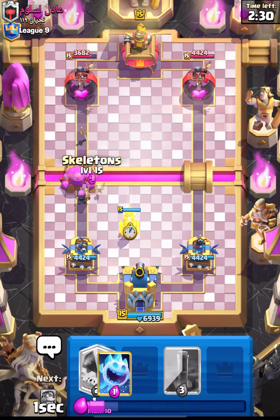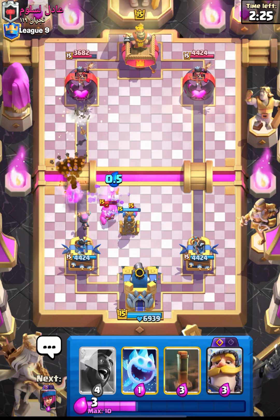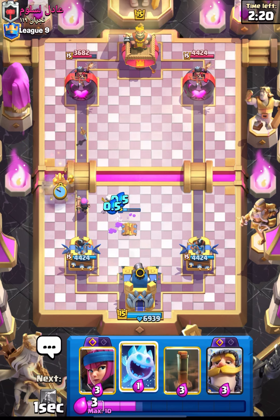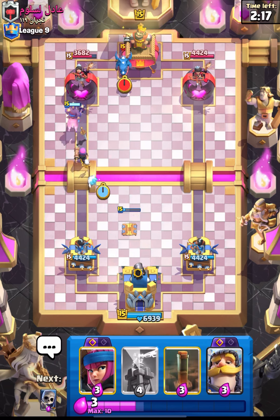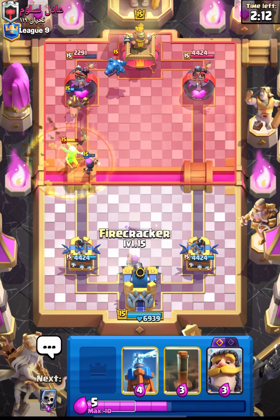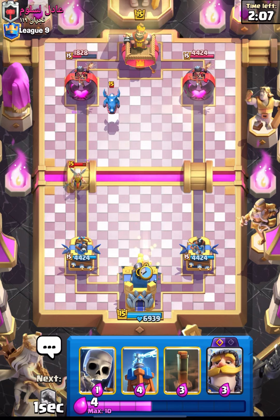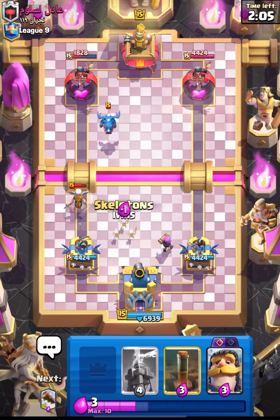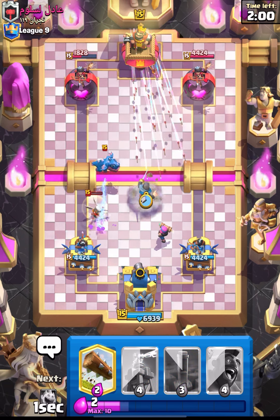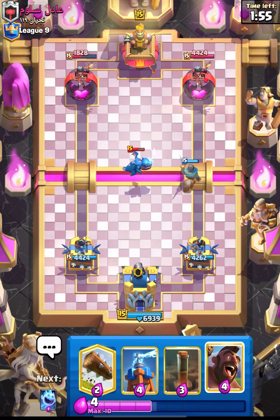We are up against elixir golem in our first match, and I think we are in a really good situation. We can defend this push really nicely and have a nice counter push going. Let's see what he has - he placed his electro dragon and misplaced it. He was trying to get the king tower activation but it didn't work out. We just misplaced our firecracker as well.